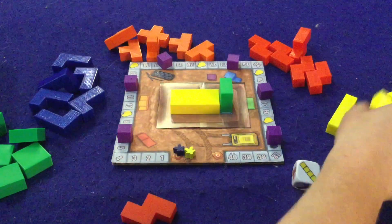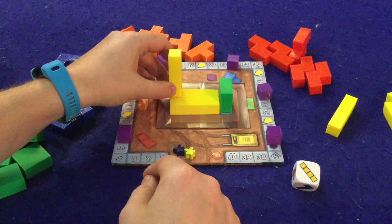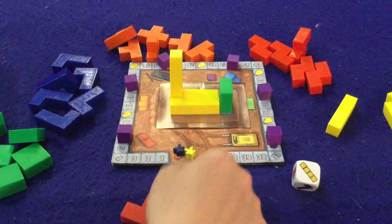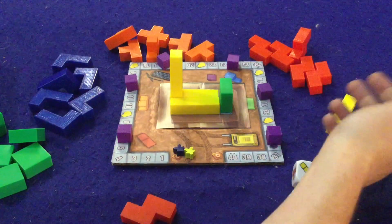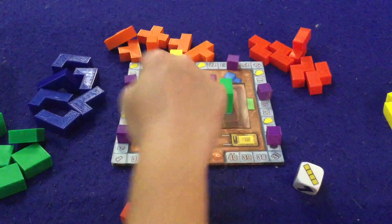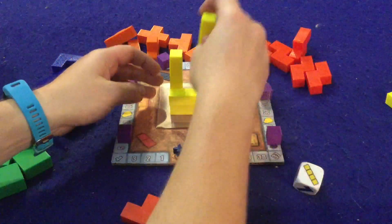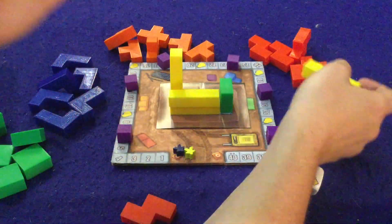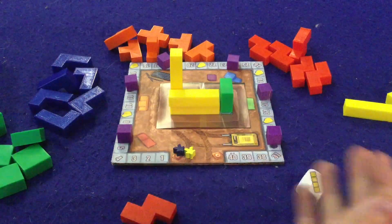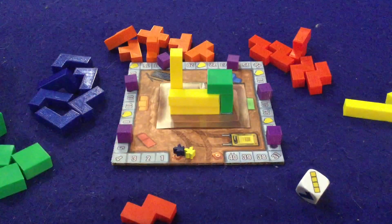The third way to score points is by matching a color. If I play this yellow right here, I would score two points because it's touching one other yellow on the bottom. If the next player does this, they'd score four points because they're touching two yellows. And if someone touches three yellows they'd score six — so the more of a particular color you're touching, the more points you get.